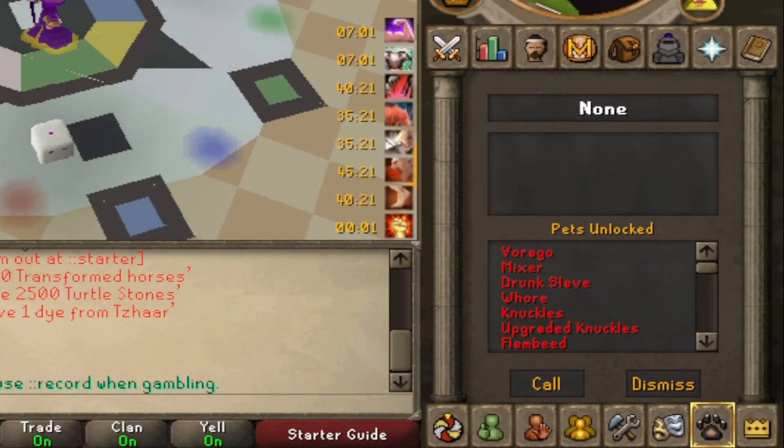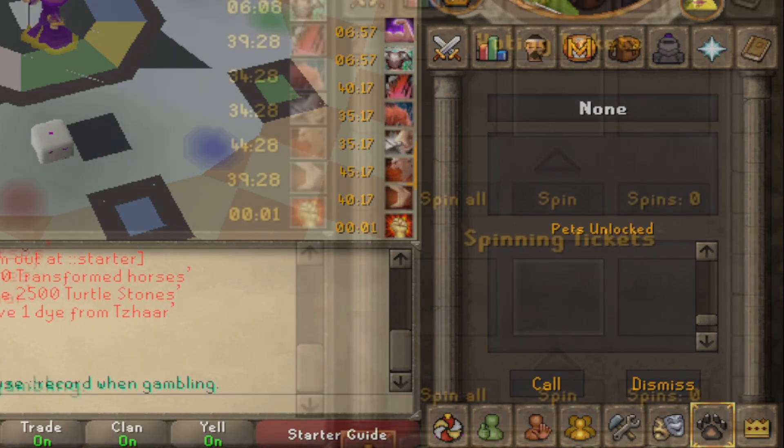It is very easy to see the pets that you have unlocked, and that can be accessed with the hunter icon on the tab. Voting ticket spins can also be accessed from the tabs.